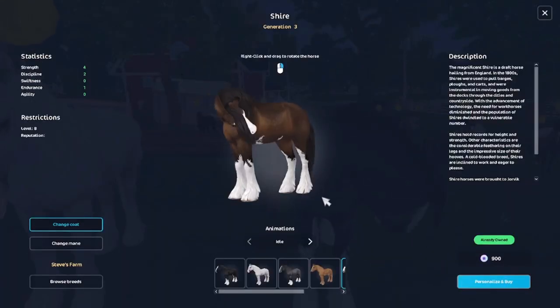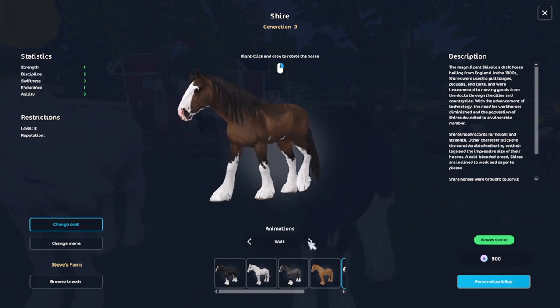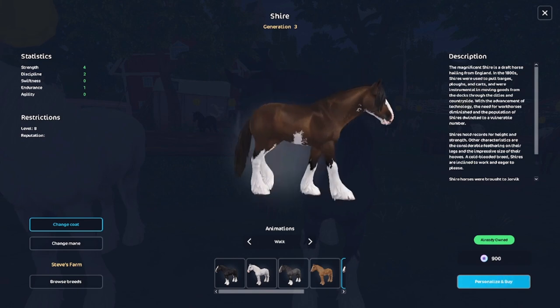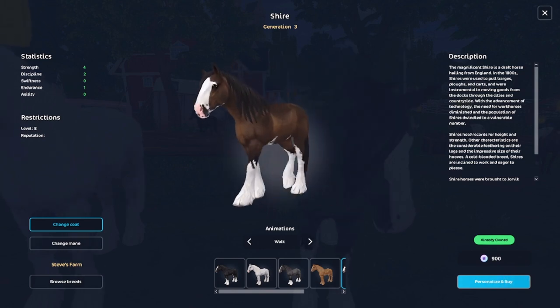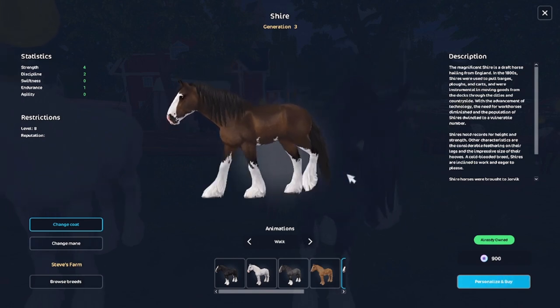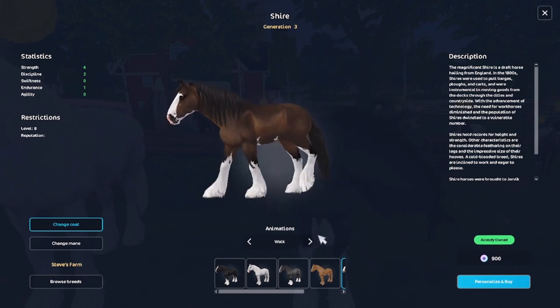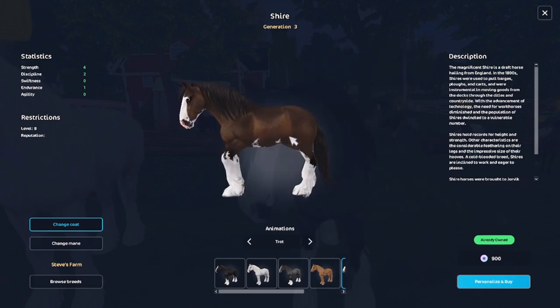They are at Steve's farm. As you can see, they cost 900 star coins. What I really like about these horses is how they're very different and how we have more draft horses coming out.